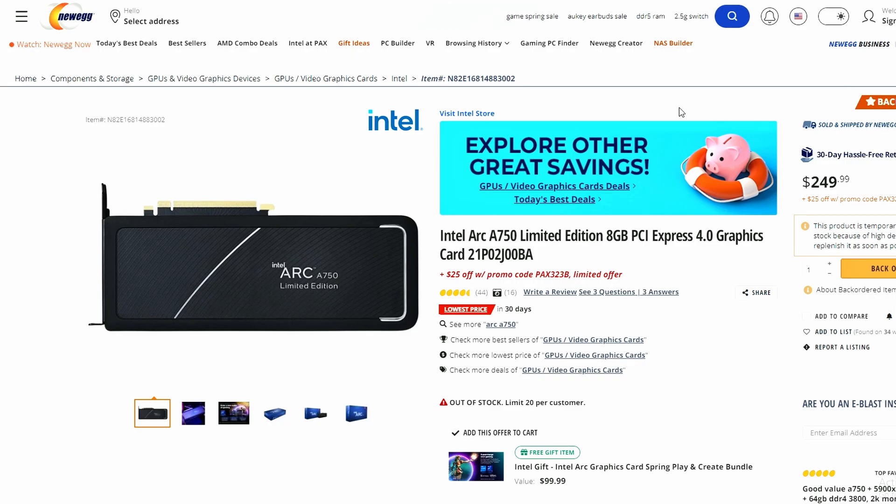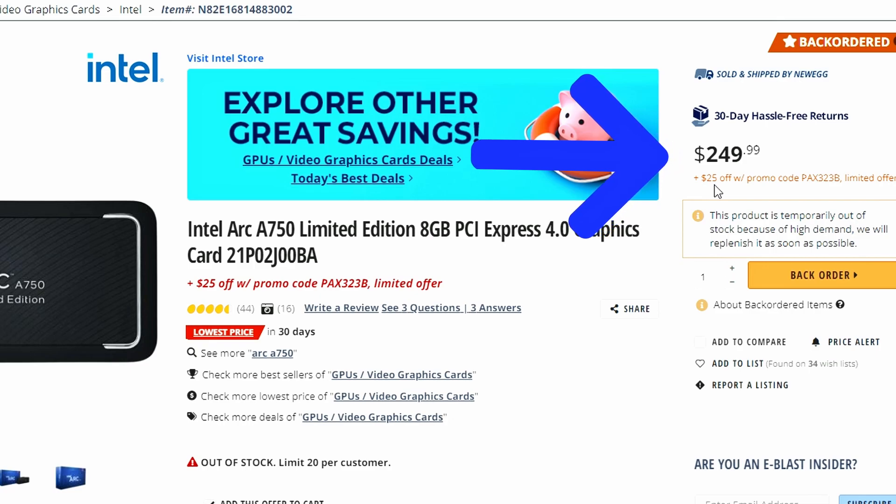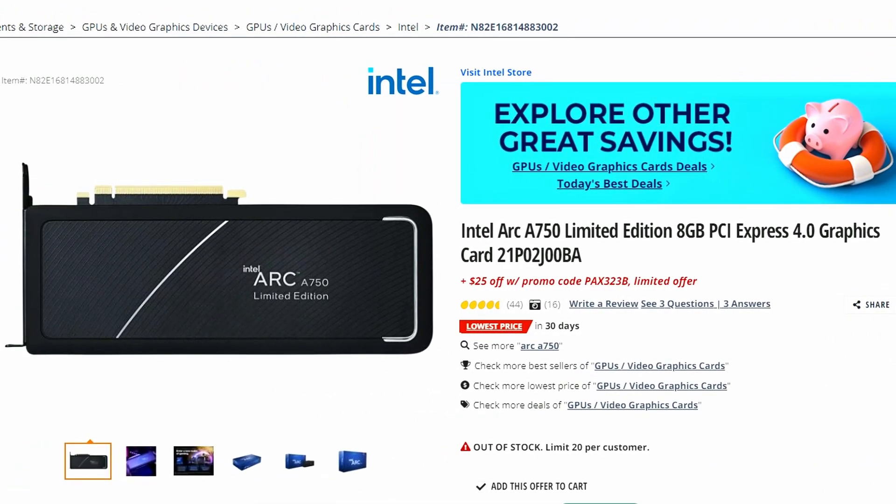Next, there's a deal on Newegg for the Intel Arc A750 Limited Edition 8GB PCIe 4.0 graphics card. It's listed at $249 but there's a promo code for $25 off, bringing it down to only $225 — the cheapest it's ever been. Now that the drivers are getting better, the card is solid. For mid-range gamers, this is a very good deal.